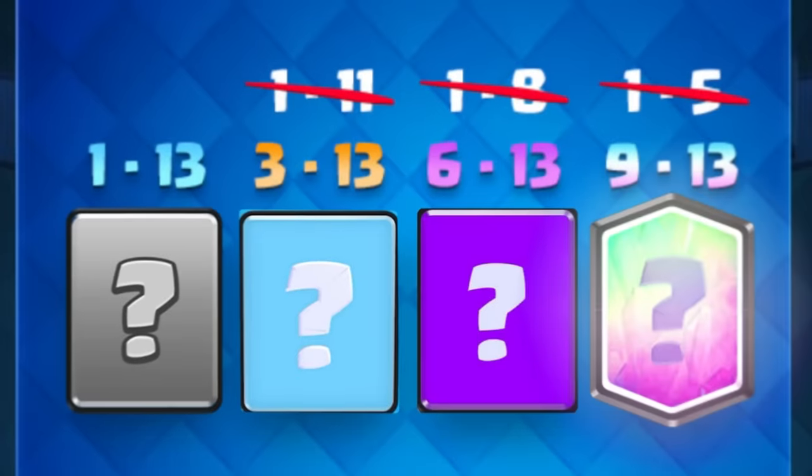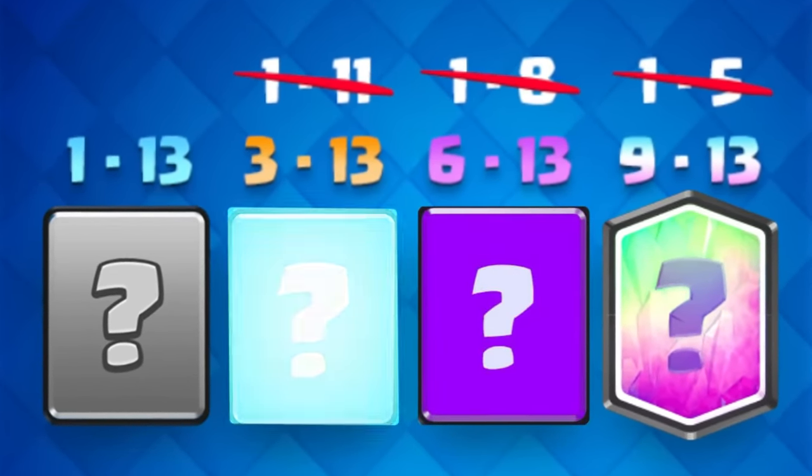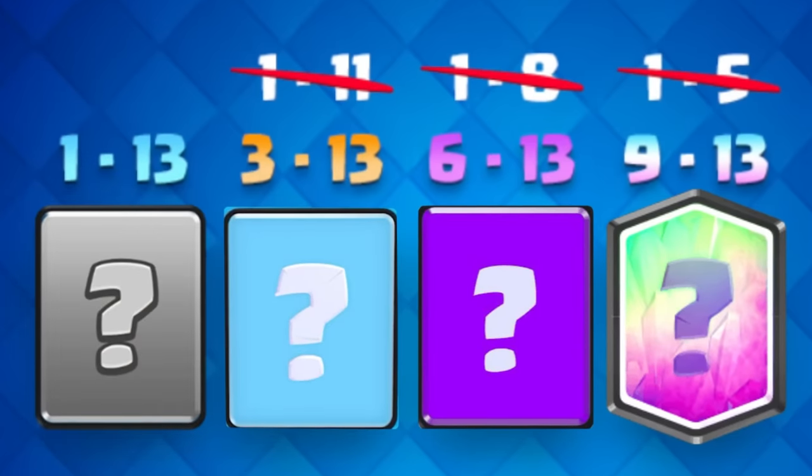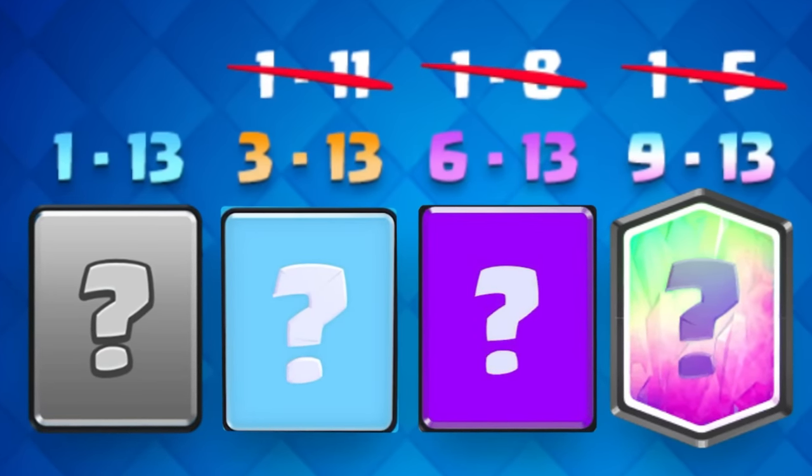Number 12. Legendary cards used to be maxed at level 5, with epics maxed out at level 8, rares at level 11, and commons at level 13. Supercell changed all card levels to max out at 14 due to frustration from new incoming players.